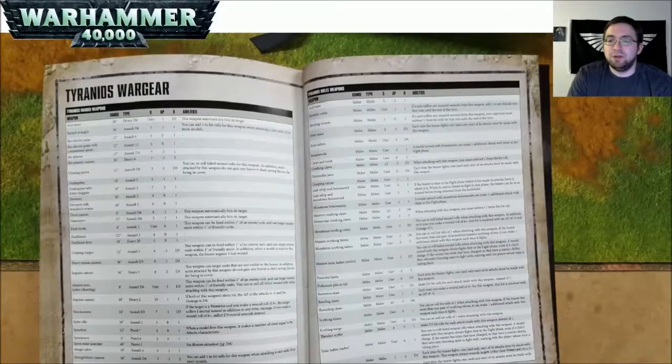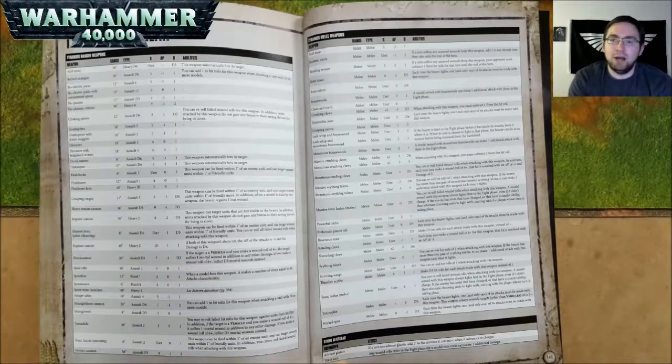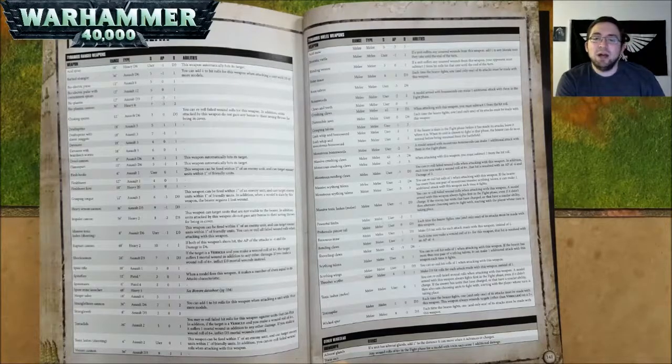Let's get on to some of the details about Tyranid wargear. Acid Spray is 18 inch range, Heavy D6, Strength User, AP negative 1, and D3 damage — automatically hits its target. Barbed Strangler is 36 inch range, Assault D6, Strength 5, AP negative 1, and 1 damage — you can add 1 to hit rolls when attacking a unit with 10 or more models. Bioelectric Pulse is 12 inch range, Assault D6, Strength 5, AP nothing, and 1 damage. Bioelectric Pulse with Containment Spines is 12 inch range, Assault 12, Strength 5, AP nothing, and 1 damage. Bioplasma is 12 inch range, Assault D3, Strength 7, AP negative 3, and 1 damage. Bioplasmic Cannon is 36 inch range, Heavy 6, Strength 7, AP negative 3, and 2 damage.